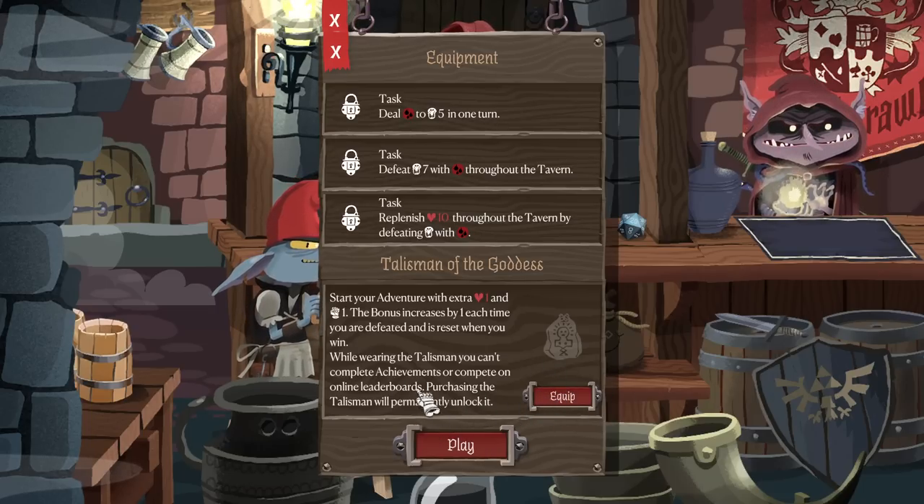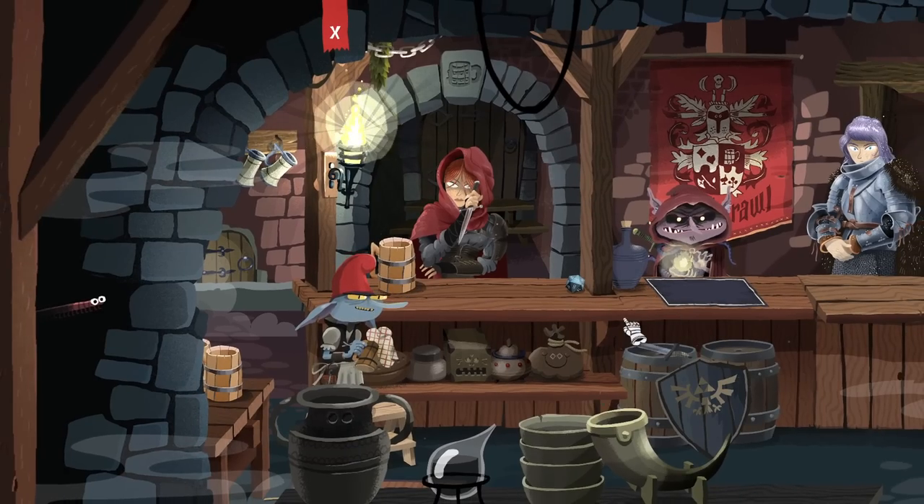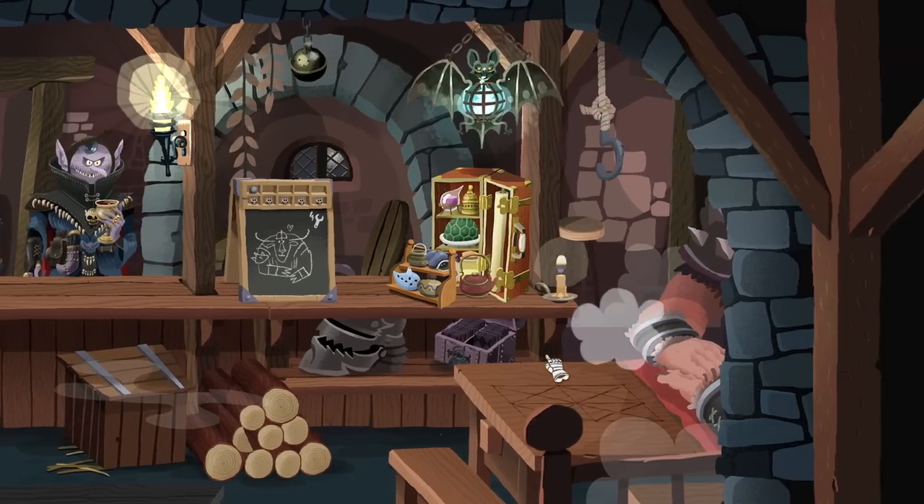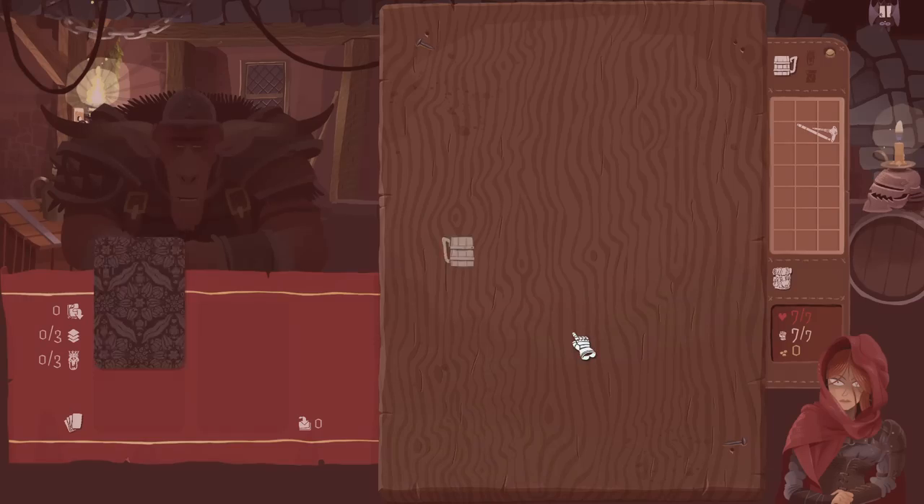Start your adventure with extra health and strength — it seems like maybe an easy mode, or like a Hades God mode style system. It's cool that it's there, I'm not going to use it, but I like that it exists. Turns off achievements and online leaderboards. That's it. Doesn't harm me, doesn't affect my gameplay.